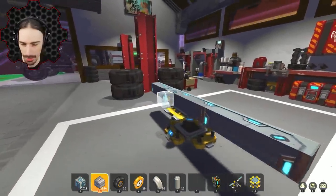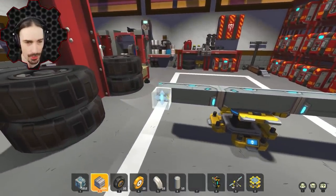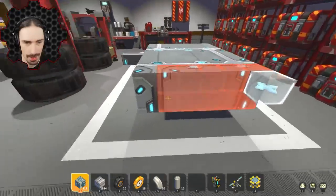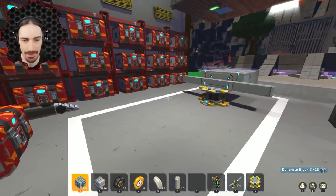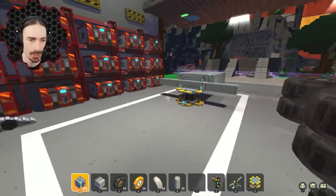The tough thing with rock crawlers is you want ground clearance because you're going to have all these rocks underneath you, but you also want a low center of gravity — and those two things are kind of at odds with each other. My plan is to have a lot of weight at the front and back, but then a center section that is lifted so I can get over things better.